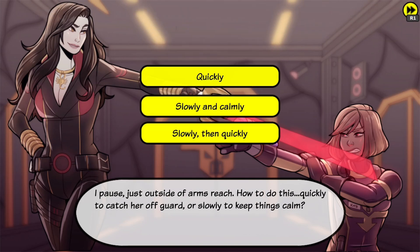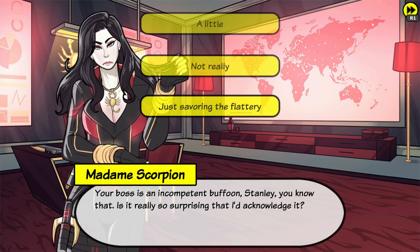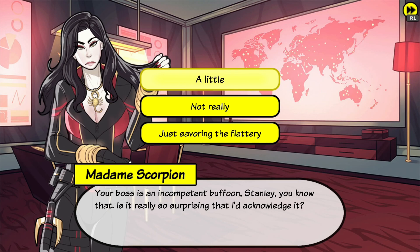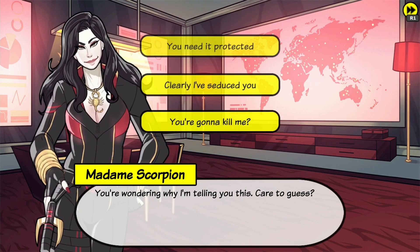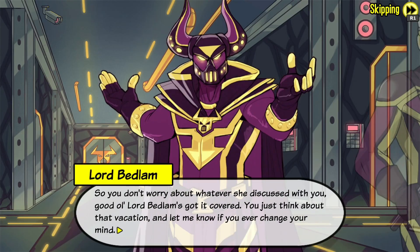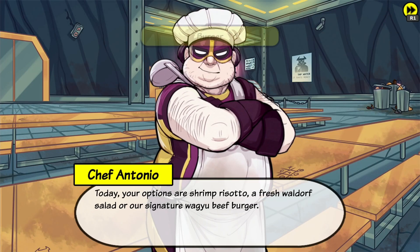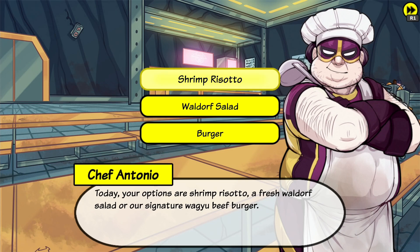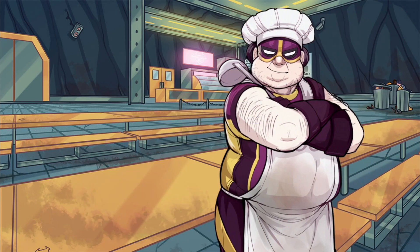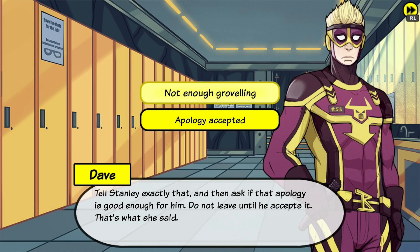Now quickly. Now select a little. Now select 'You need it, protect.' Now select 'Stay in the lair.' Now shrimp risotto. Now select 'Not enough.' Now select 'Those weren't gifts.' Now select 'I'll get it, it's all data.'